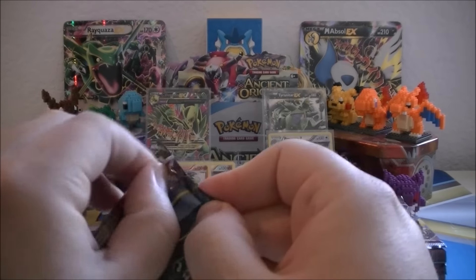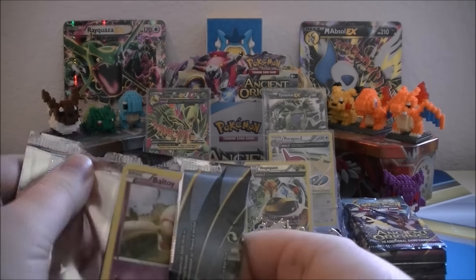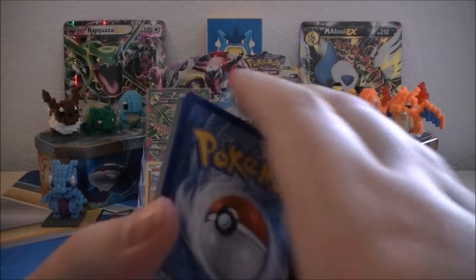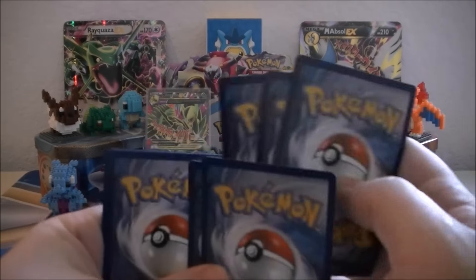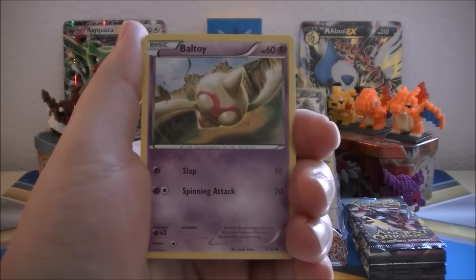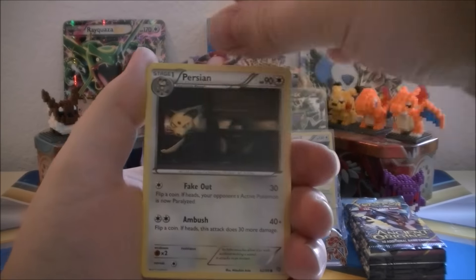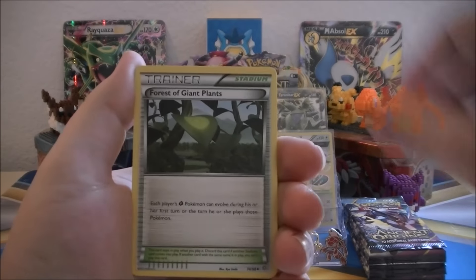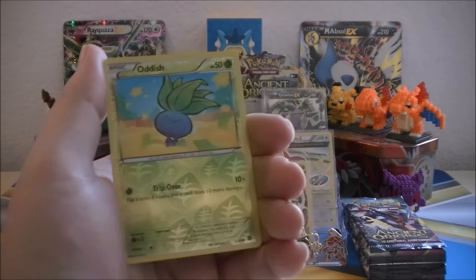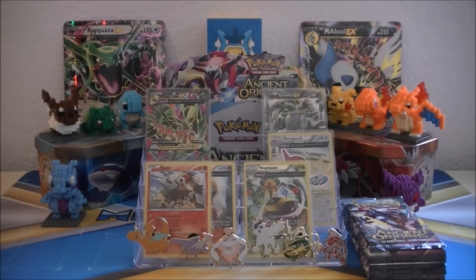We got a Shiny Primal Groudon pack art, hopefully bringing us something good. We got Baltoy, Malamar, Golett, Ralts, Persian, Flareon, Forest of Giant Plants, Blossom. Oddish is our Reverse Holo, and our Rare of the pack is a Metagross Ancient Trait non-Holo Rare.